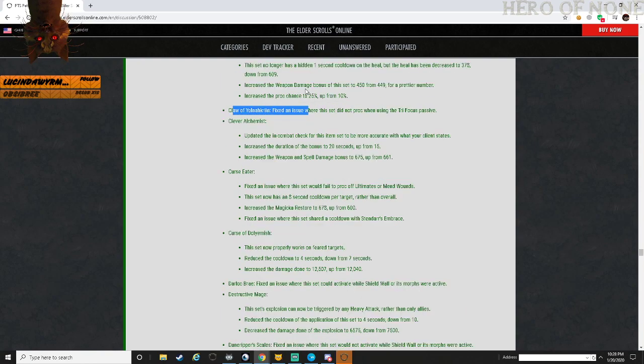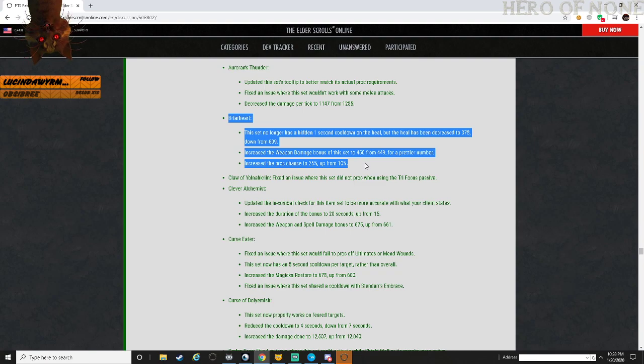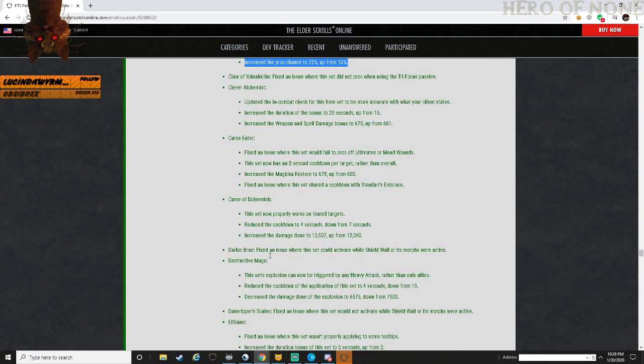It looks good - I think New Moon Alkosh is still going to be meta for a lot of stuff for a little while, but Briar Heart could combine with one of those other sets.